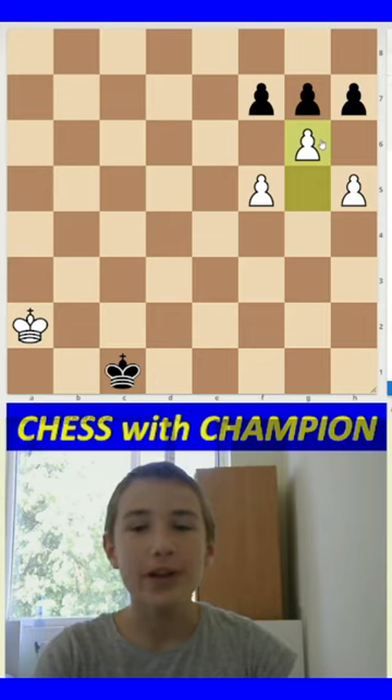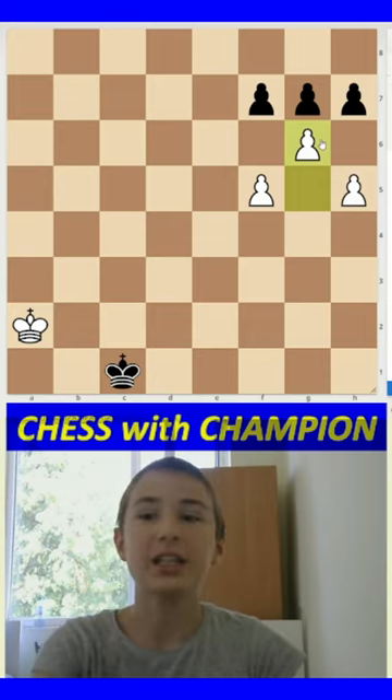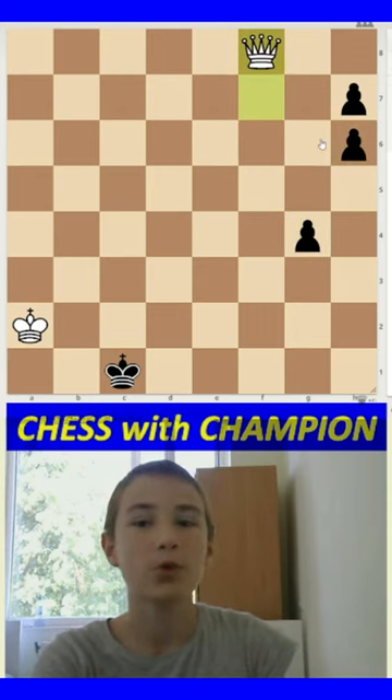We make this move and now he has to choose whether he takes fxg or hxg. If he takes fxg, then we play h6, gxh, f6, and then we promote to queen.